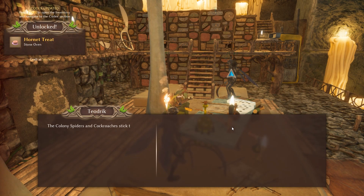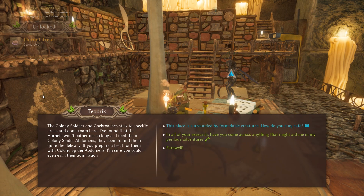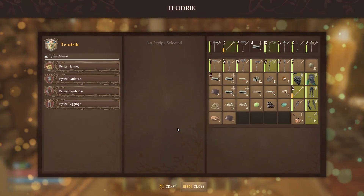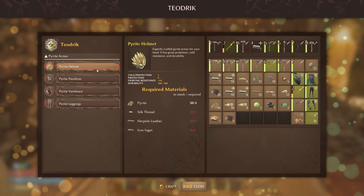By clicking this top option, there you go in the top left — hornet treat unlocked, and you craft that in the stone oven. While you're here, you may as well talk to Teodric about other things. If you click the second icon that he has, you can see that you can craft the pyrite armor set from him.